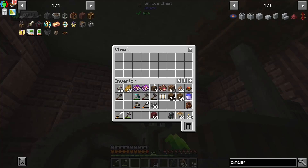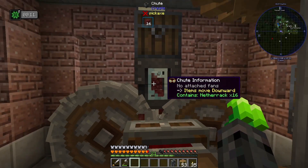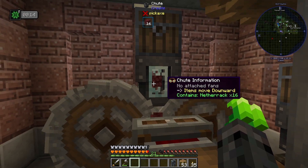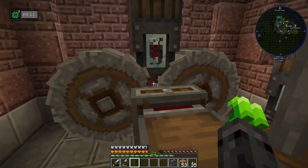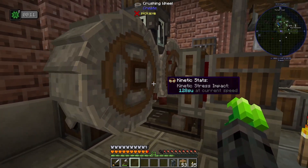Here we are. We're going to drop our netherrack in. What you'll notice here is the chute can only handle 16 items at a time — that's perfectly fine. We're not looking for the most efficient system here, we're just looking for a system that will work.